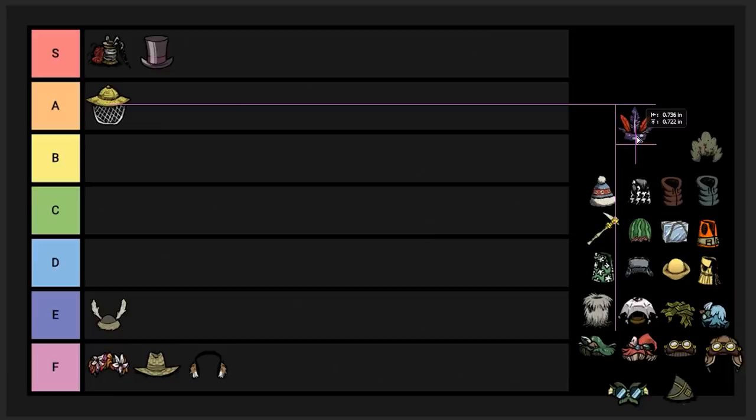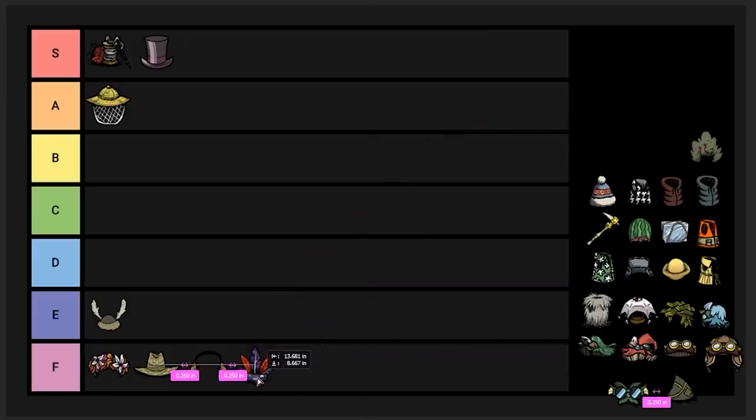Feather hat — F tier item. This makes more birds spawn. It's not useful; I just don't see any use for it. You could say it's useful for birds in the world, but I just don't see it. Krampus farming isn't effective. No to feather hat.